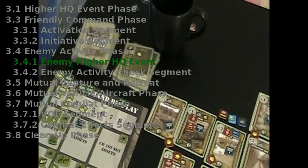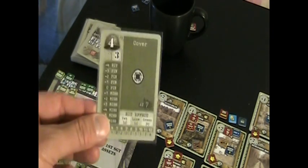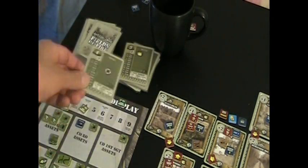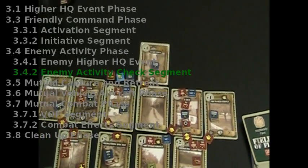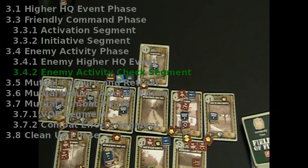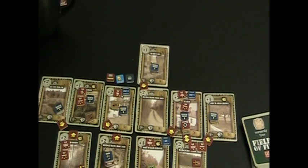Time for the enemy segment. We draw for the enemy HQ event — no enemy HQ event this turn. Moving on to enemy activity checks: I have five enemy cards on the board. Numbering them one to five left to right and drawing randomly to determine order — a four means we deal with the bunker first.